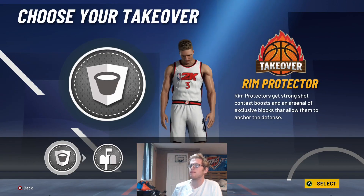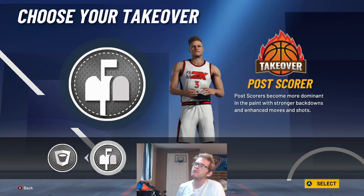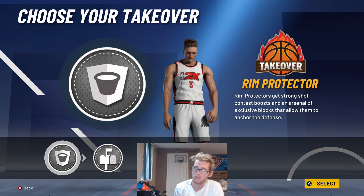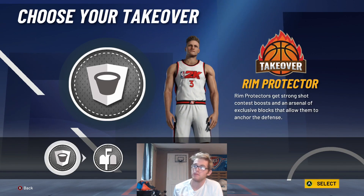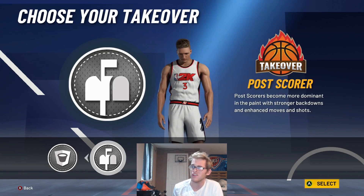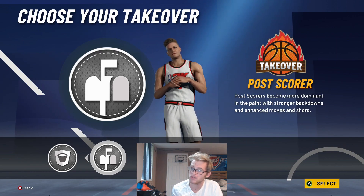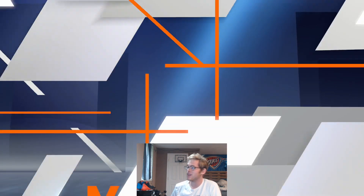For the takeover, we're either going to get rim protector or post scorer. I'm going to go with post scoring takeover for Anthony Davis. If you want to be more offensive, go post scoring; if you want more defense, go rim protector — either one works. Post scoring should also help us shoot our threes and make better post moves, so I'm going with post scoring takeover.